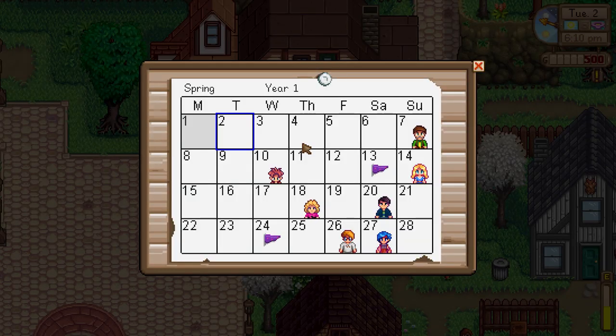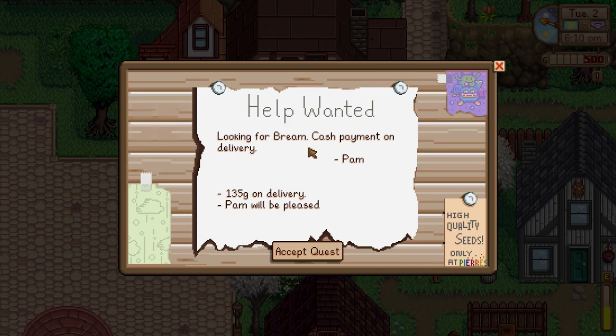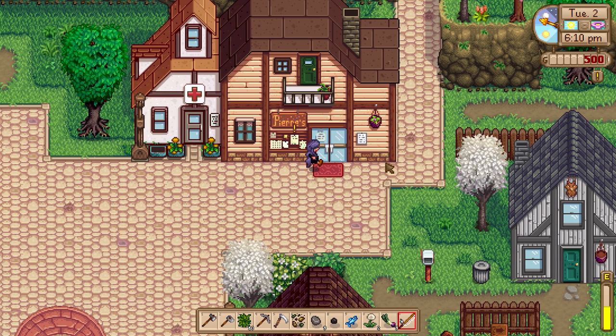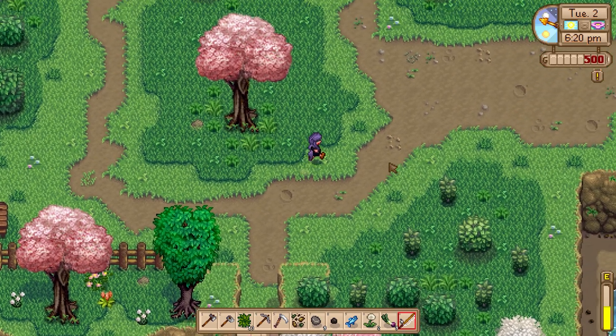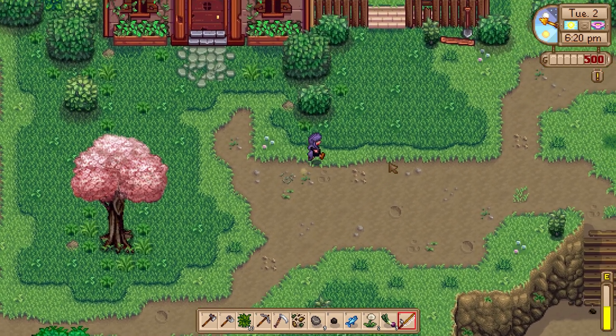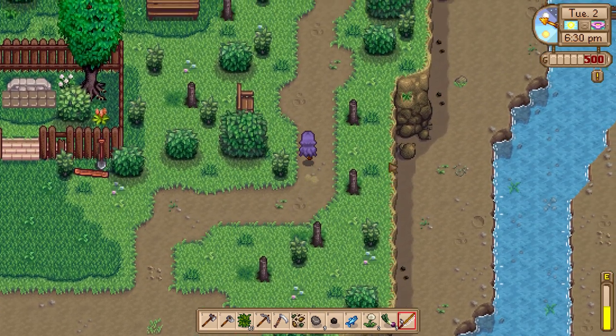There's a town calendar — it has birthdays and festivals! An Egg Festival and a Flower Dance — interesting. There are a lot of birthdays in spring. There's also a job board: someone is looking for bream, cash on delivery. I don't actually know what a bream is, so I should leave that for someone who does.